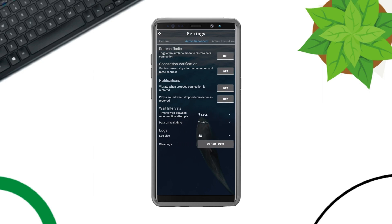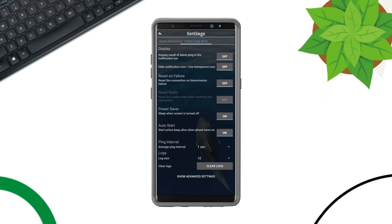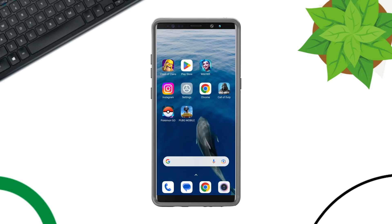Swipe up to the right. Enable the Active Keep Alive feature. Tap Ping Interval and choose one second. After this, exit the settings.